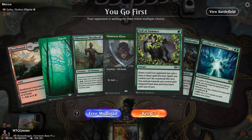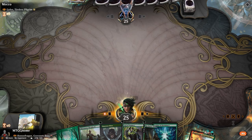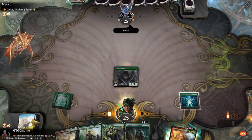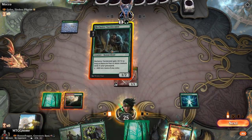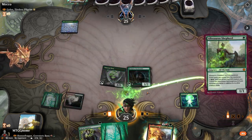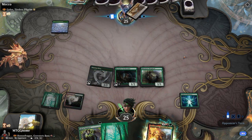We go first against Golos. This is definitely going to be interesting. We start with the Ley Line — let's keep it. This is a really good hand. It all depends on what kind of Golos build they have. Really solid turn, not going to lie.